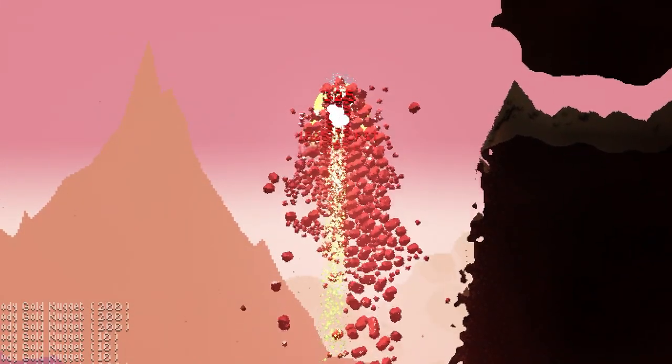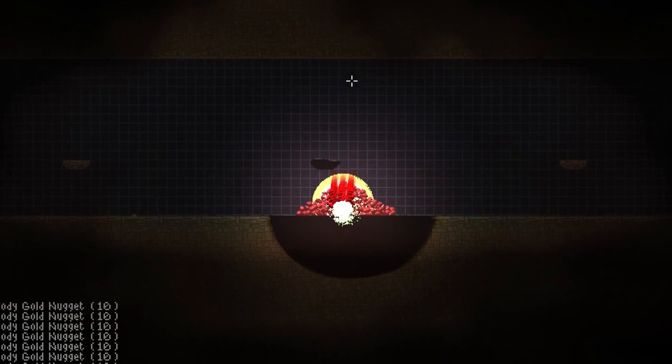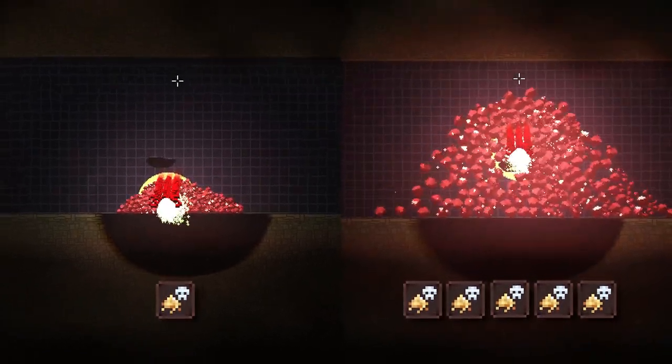So essentially you're getting the money along with the heals in one go. And what's great — the more blood money perks that you have, the more gold that you will receive.